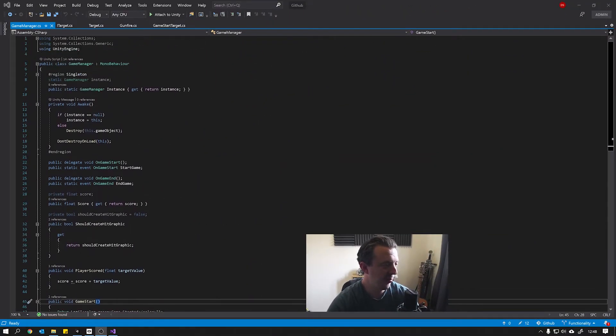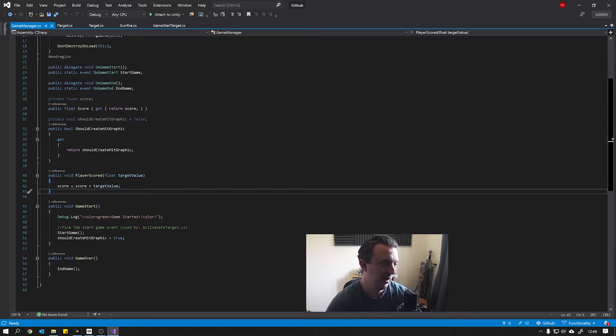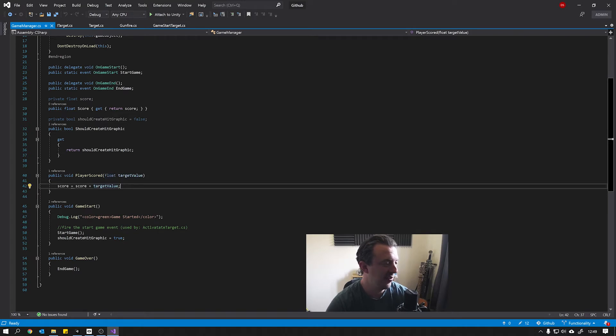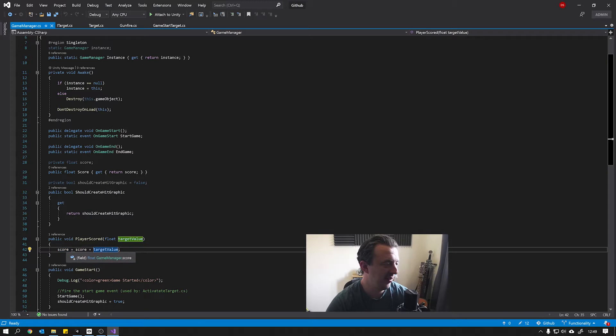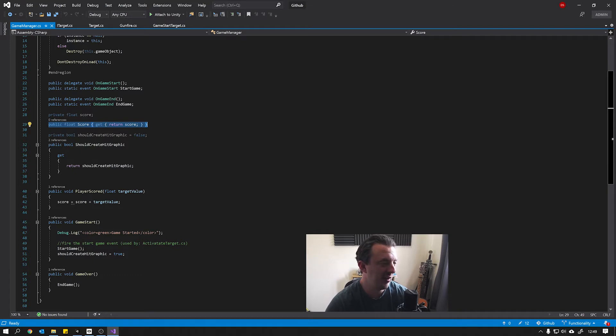Let's hop back into Visual Studio and take a look. We already have a little bit of functionality in our game manager to accommodate for handling a score - that's what we're using to hold the score. As we go forward we might refactor this and put the score in its own score manager class, but for the minute the game manager is looking after it. You can see we've got a method called PlayerScored - it takes in a target value and increments our score accordingly. This target value is assigned to score, which is just a private float with a property to give us access to that.